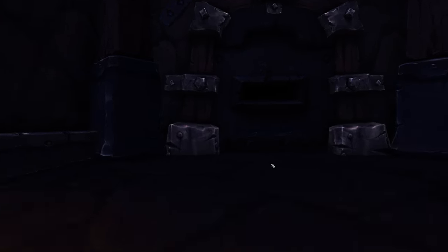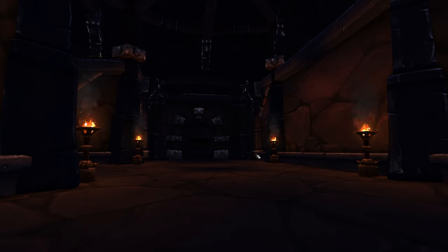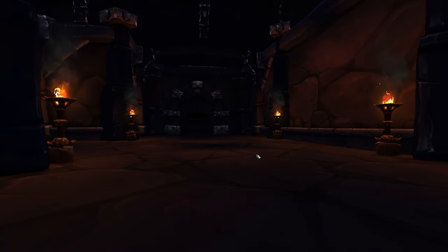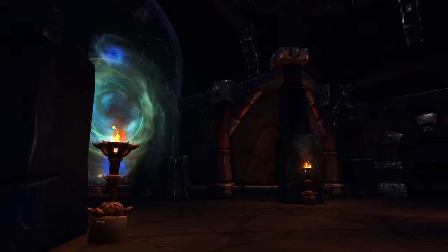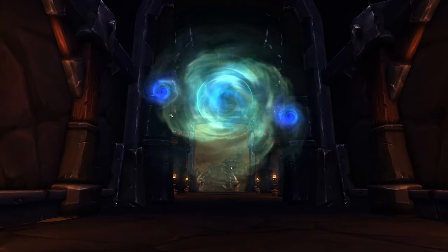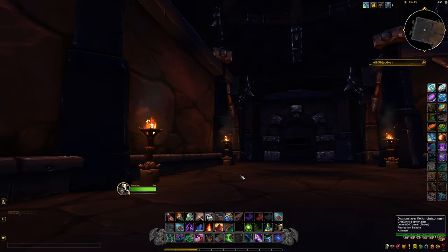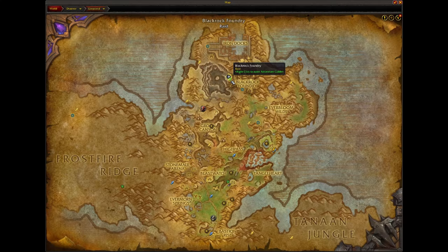I just wanted to give you guys a quick look at what's exactly back here and what you're technically walking into when you enter the raid. Here's proof — I am directly behind the portal right there. It's really just a small little room of smoke and mirrors, basically acting like you're supposed to be going into Black Rock Foundry. I like it though — it's kind of fun to see.